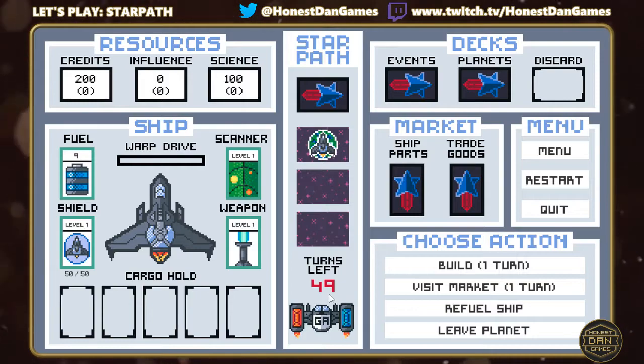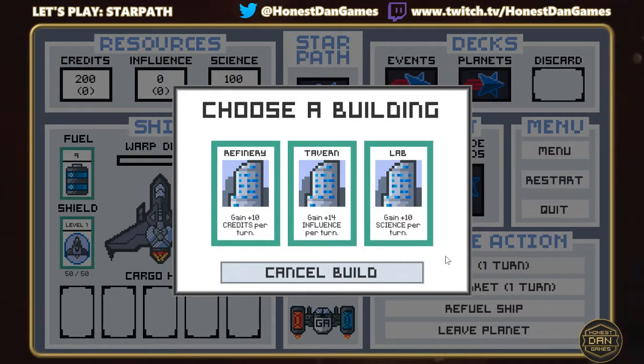We're down to 49 turns now and we have choices. We can consume a turn through building, visiting the market, refueling the ship, or choosing to leave the planet. We're going to build. There are different types of buildings: a refinery gives you credits per turn, a tavern gives you influence per turn — which develops your reputation on planets so you can buy and trade at better rates — and a lab gives you science per turn, which lets you upgrade your ship parts.